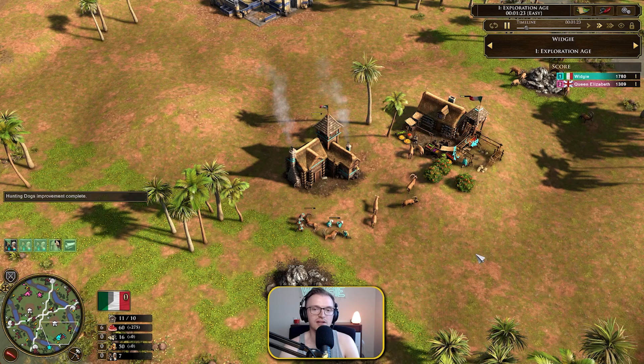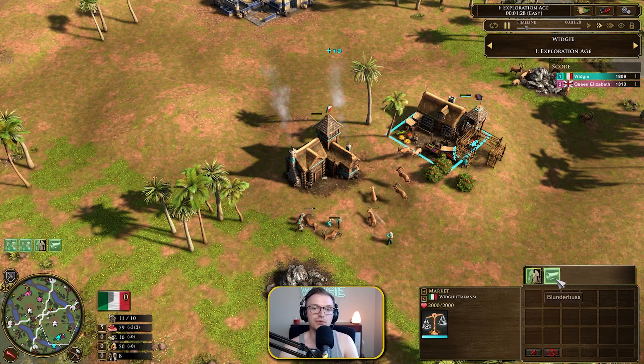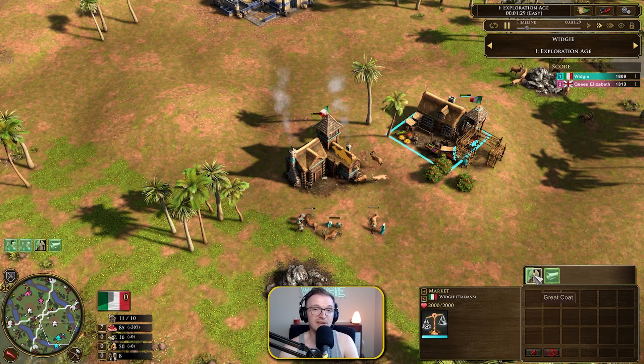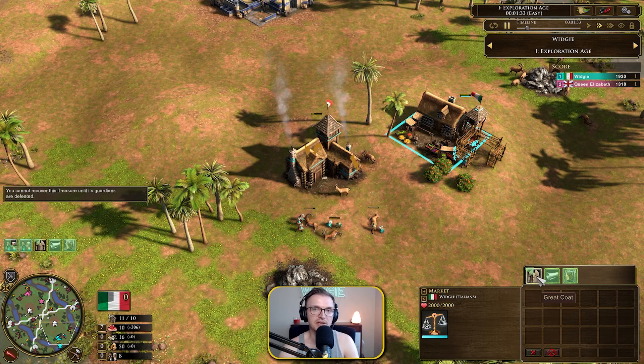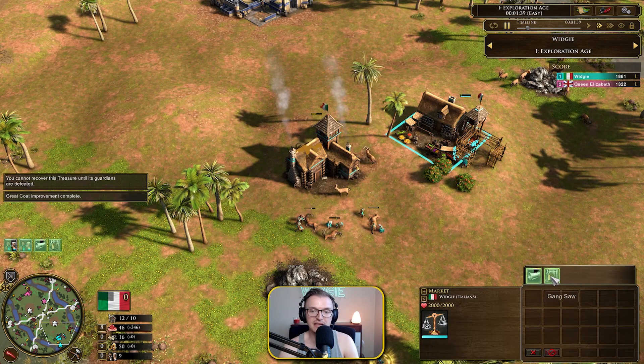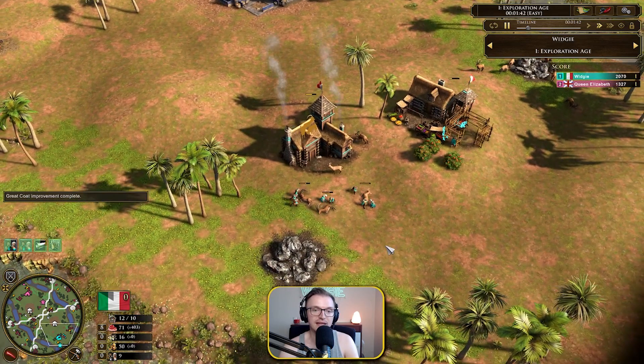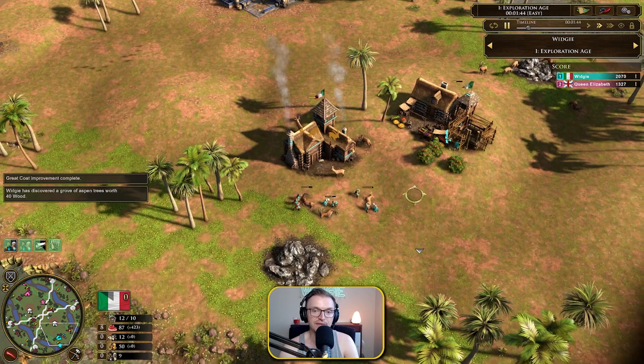There are a lot of food upgrades here, and we're going to be okay because we've got a lot of vills queued up. We start with a lot of food, which basically means we're using some of that to get the upgrades. And every upgrade you get, you get a villager — that's so crucial with the Italians. Always remember that every upgrade you get, you get a villager. So the great coat is now coming out, we're going to be getting the blunderbuss and the gangsaw, and after this point everything is on villager production and food gathering.